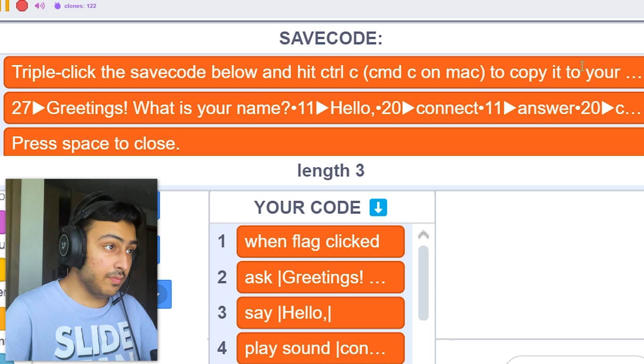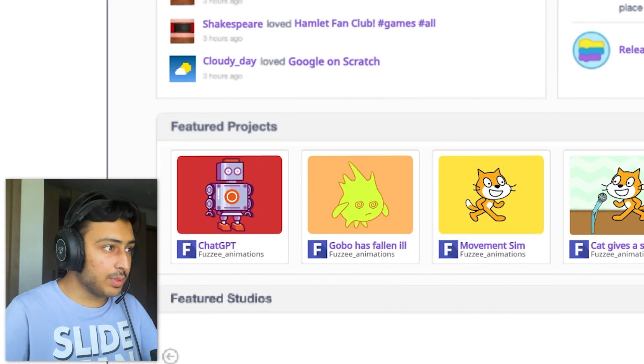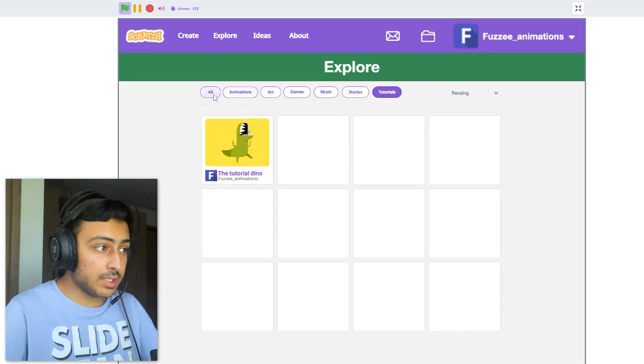We can save projects as well, we can load projects as well - that's crazy. We can go to the explore page. We have the same projects I guess. Wait wait wait - Chat GPT, Google's Fallen Moments. Okay we have different projects, that's crazy actually. Categories work! This is not real Scratch - categories do not actually work.